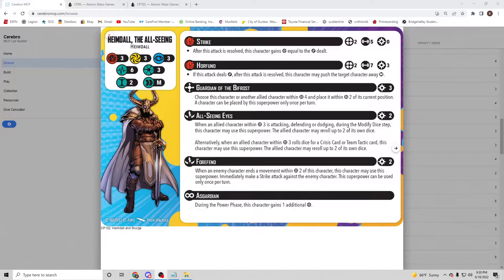He has one active superpower and two reactive superpowers. Guardian of the Bifrost costs three power: place another allied character within four and place it within two of its current position. Each character can only be placed once per turn, but the superpower itself can be used multiple times — so you can move multiple characters, which is really strong.